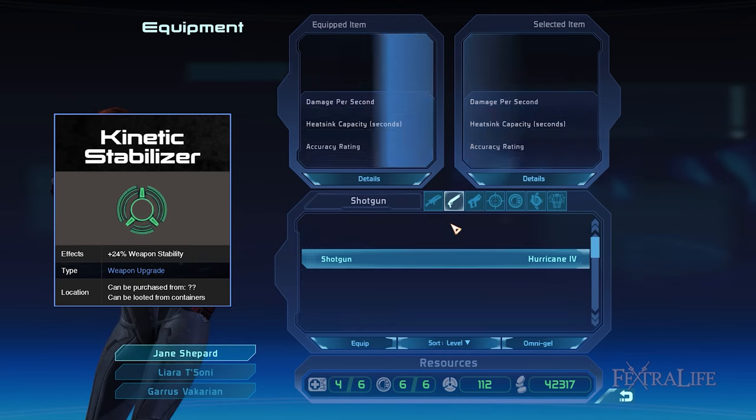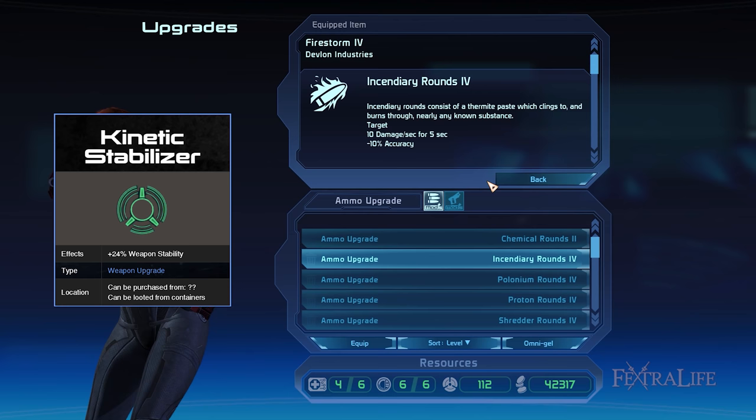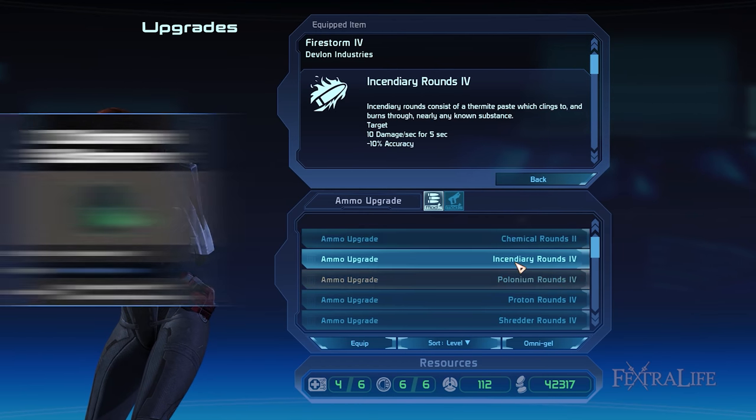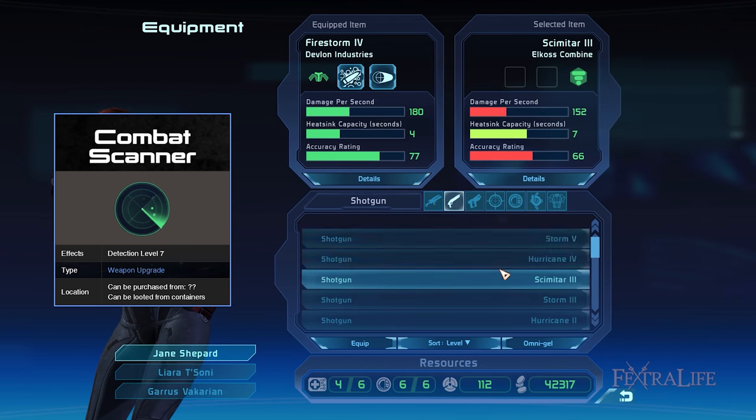For the shotgun, I recommend the Kinetic Stabilizer 7 because this increases the stability of your weapon by 24% to aim better. Additionally, the Combat Scanner 7 improves detection in combat since enemies would often jam your radar, making it tough for you to spot their positions and total number.